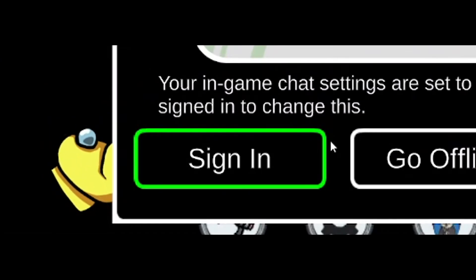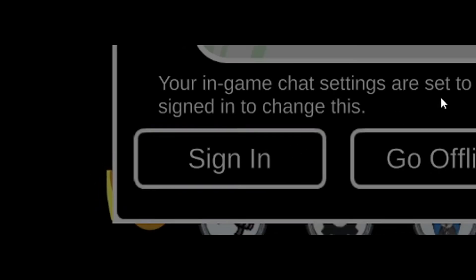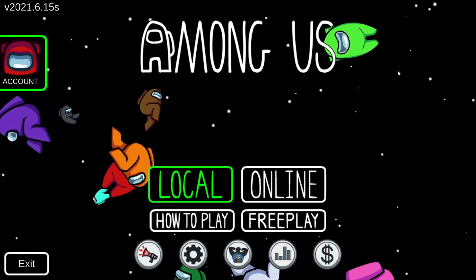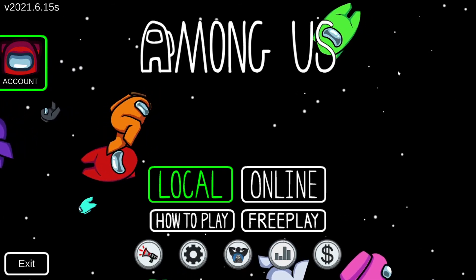Click account. Sign in. You have successfully signed into your account. That is how you make a manga's account. Subscribe for more content.